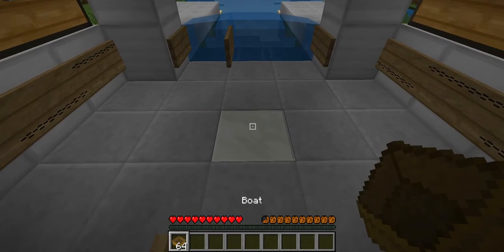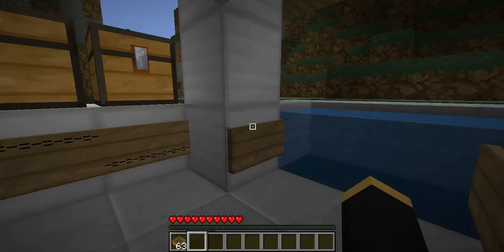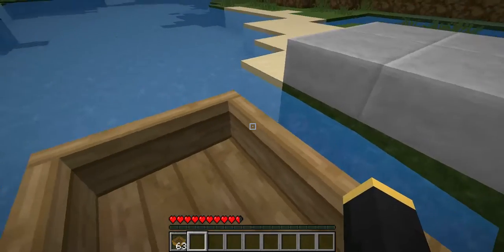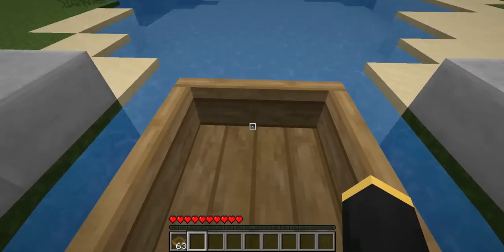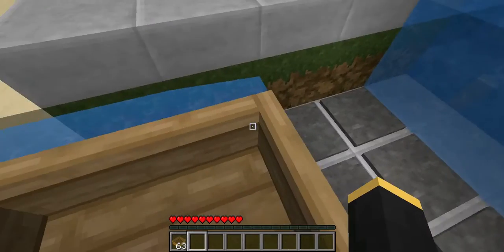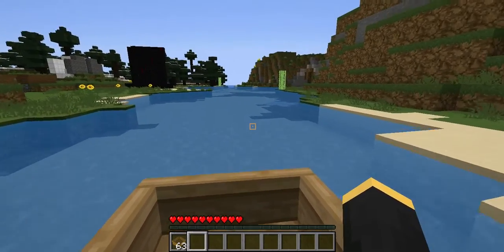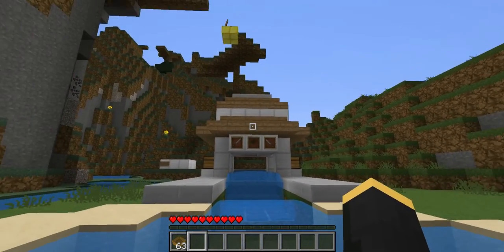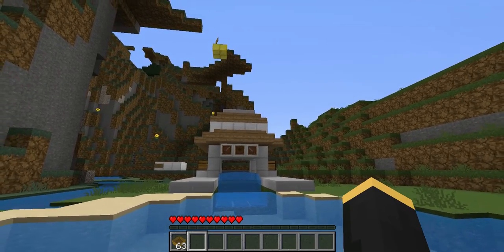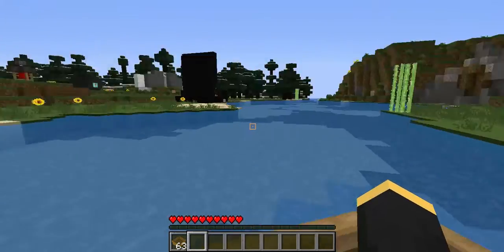So we're gonna take a boat and put it on this quartz block. Now we're gonna get into it, press the button, and the piston will retract, and it'll send us onto here. Now, the momentum of this and this river flowing this way isn't strong enough for us to get launched all the way out there, but just strong enough for us to get launched in the water. Now, those pistons are active constantly by a redstone torch, and when I press the button, that deactivates the redstone torch, which then retracts the pistons and releases the water.